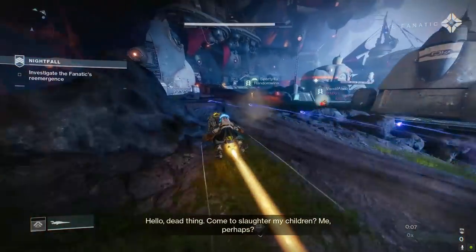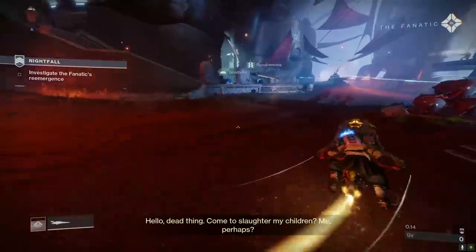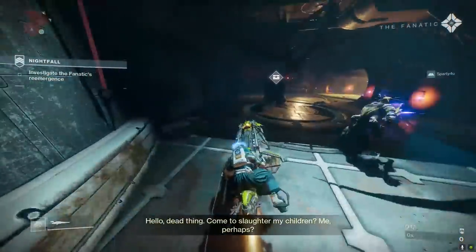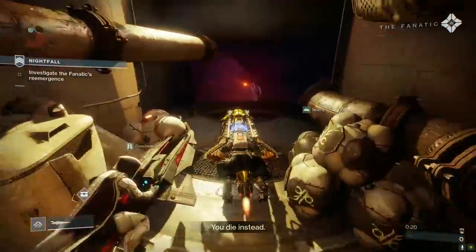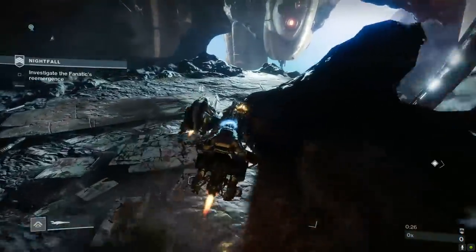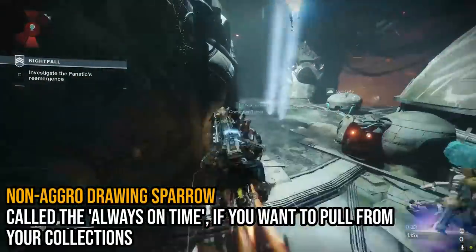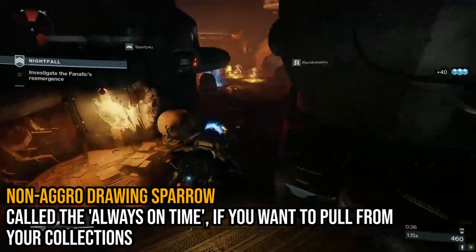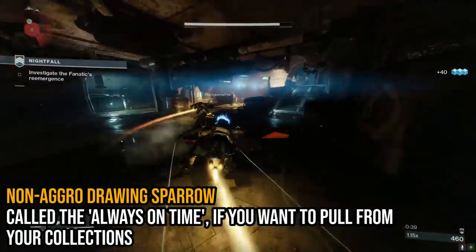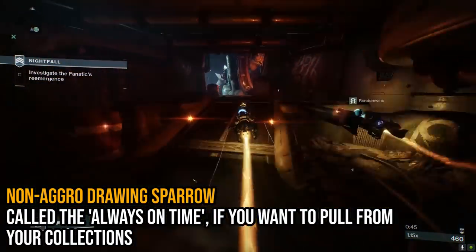Starting off, you want to ride your sparrow past every enemy in the first two rooms. Try to follow the route I show on screen — it's pretty safe. I know that sparrows are more delicate than wet tissue paper, but do your best. If you want to get max optimal, there are actually a select few sparrows in the game that come with a perk that tunes down PvE enemy aggression when you're riding. I didn't have it available, but they do exist, so it's worth mentioning.